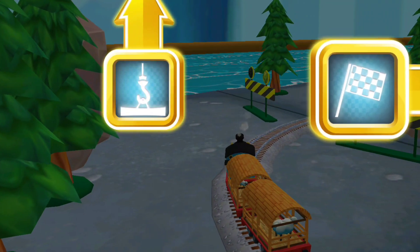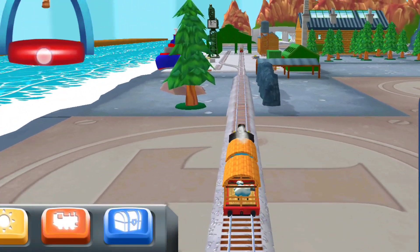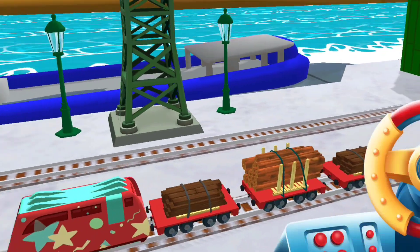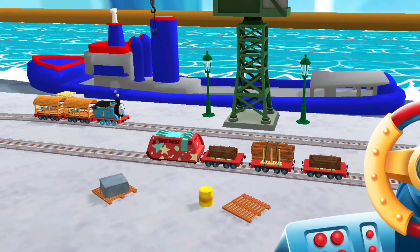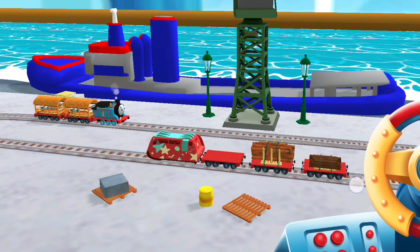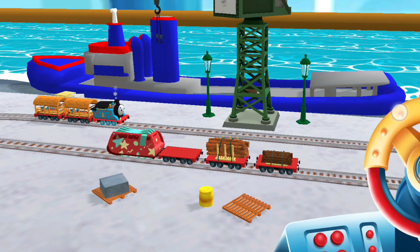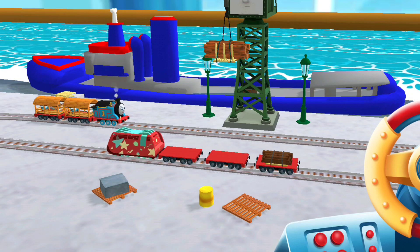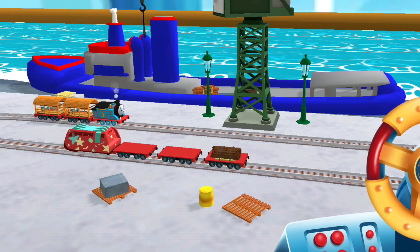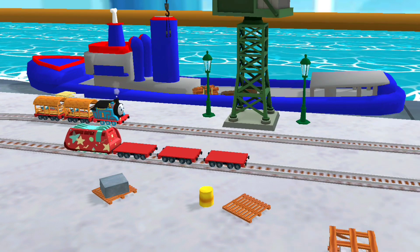Which way do you want to go? Right leads to the lava quarry. Fork to Brendam Docks — let's go! Help Cranky unload the special deliveries onto the boat. Wind the crank to lift and lower the deliveries. That's perfect. That's the way. That was off the rails!